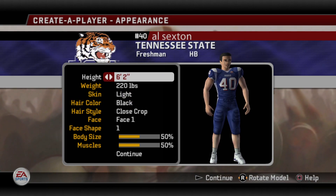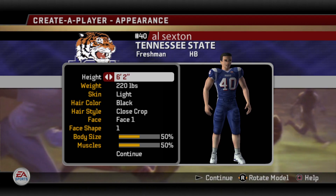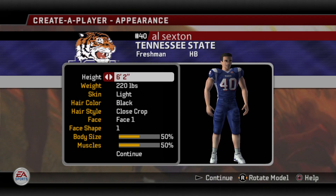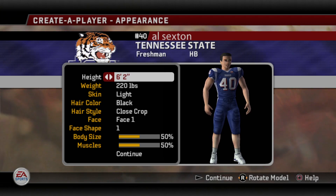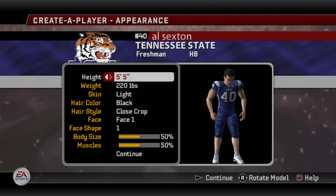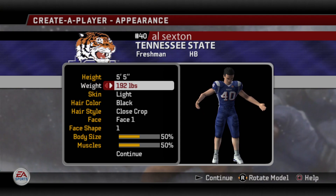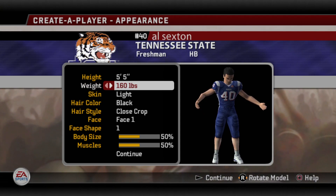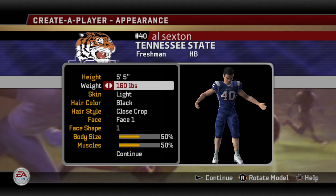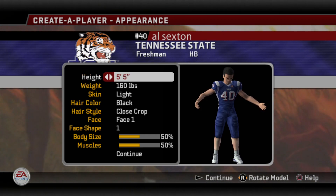Next up is his physicality — height, weight and such. Thankfully, with this game and all the other games in the PS2 era, height and weight matter. PS3 games — they're really dumb, which is sad. But here it definitely matters. So if I'm a halfback, I can leave myself at 6'2". But I wanted to show you how small you can go — from 5'5" up to 7 feet tall. The last time I created a player, I made him 5'5", 160 pounds, and bumped his ratings all the way up to 99 across the board, and I couldn't do hardly anything with him because of his height and weight. He was just too small.